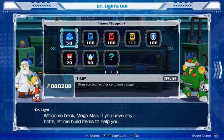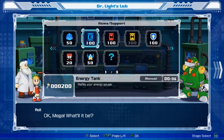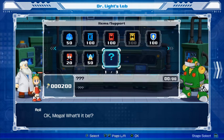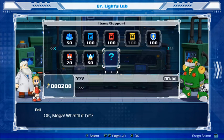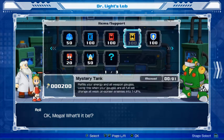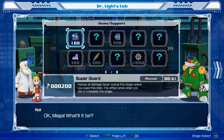Welcome back, Mega Man. If you have any points, let me build items to help you — a shop. What'll it be? So we have one-ups, energy tanks, weapon tanks, M tanks, obviously. We have these items that we've seen. I can't actually get these yet. But this is all we have on this screen. I have 200 bolts, but I'm gonna save up for at least a second.